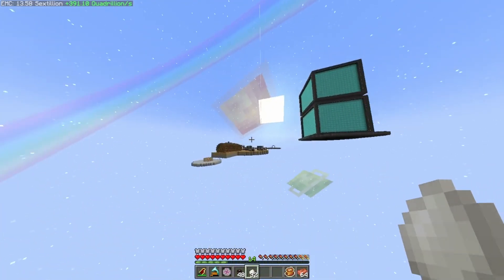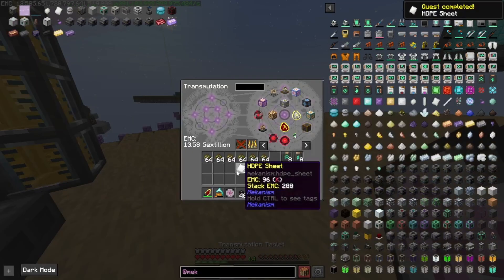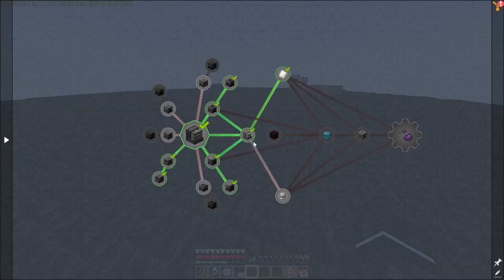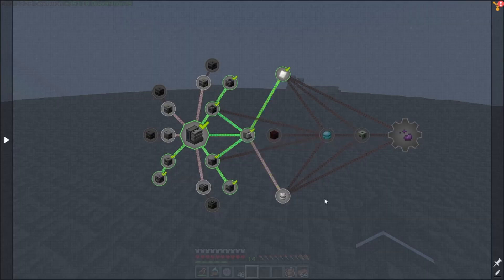We take these all the way over here to the arc furnace. There are our HDPE sheets — throw that in along with all this stuff. That is done. All these machines over here are just machines to craft; I'll craft them off camera so we have the quests done and machines ready if we need them later.